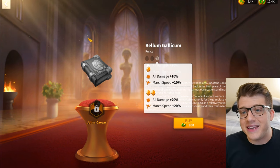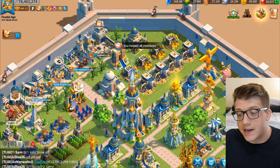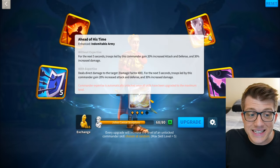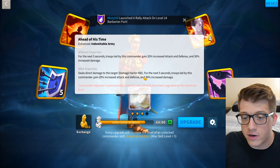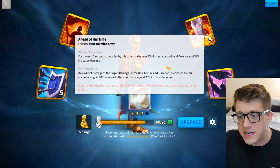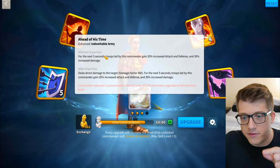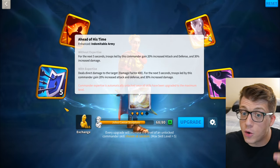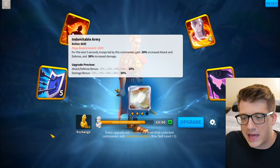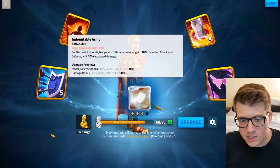This means Caesar is going to be a secondary commander, but that's fine because he's a free-to-play legendary - you unlock him for free and get sculptures over time just by playing. His expertise is only okay; it gives 400 damage factor on his active skill. However, the buff - 30 increased damage, 20 increased attack, 20 increased defense for five seconds - is the same whether he's expertized or not. So even a 5511 Caesar has a really powerful active skill buff, plus the 20 all damage and 20 march speed from the relic for free.